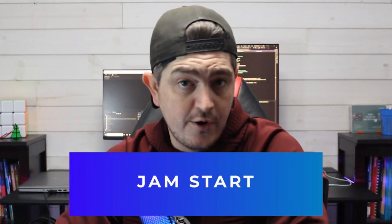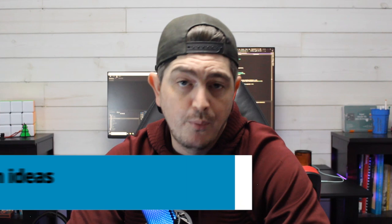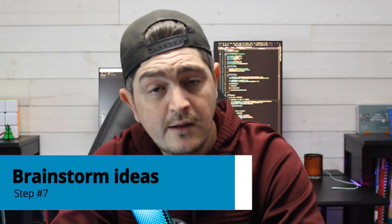Now we get on to the actual start of the game jam. Step number six is to get the game jam theme, if there is one. Step number seven is to brainstorm for ideas, and this is actually a step that I feel is very underdone. In my experience, most teams or even solo members only come up with two or three ideas and then just choose the best idea from those, and you tend to see a lot of the same ideas as a result.